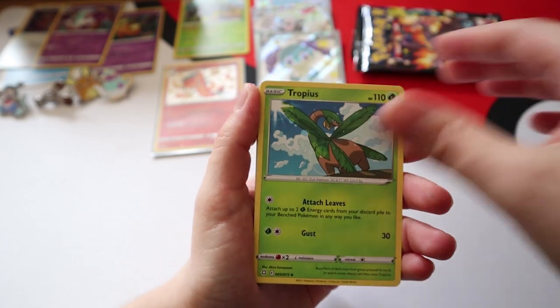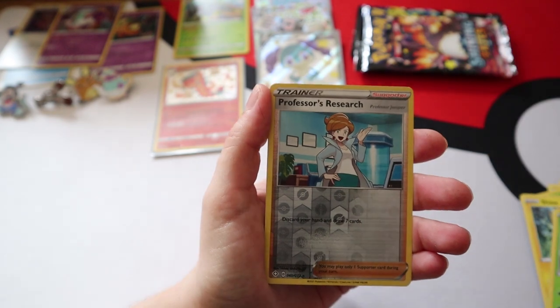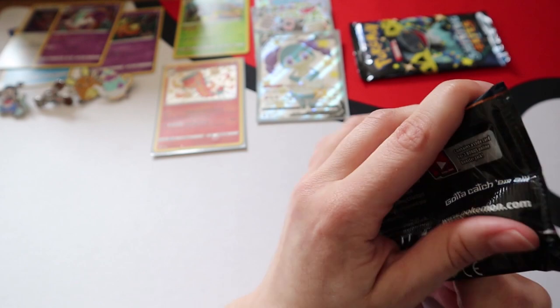Pack ten: Luxio, Boltund, Tropius, Grookey, Spinarak, Shinx, Horsea, Yanma, Reverse Professor's Research, and a Dreadnaw. Oh no.